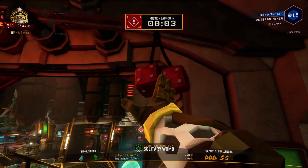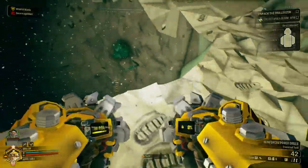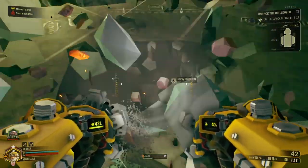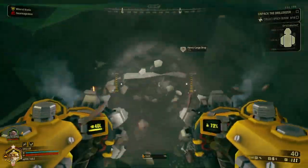You get to choose between four classes of dwarf. The engineer has a shotgun and grenade launcher. The engineer can deploy platforms to help teammates reach high spaces, and a deployable sentry gun that automatically shoots enemies.